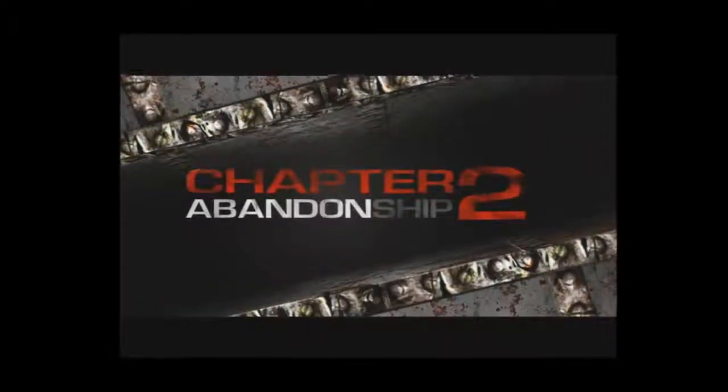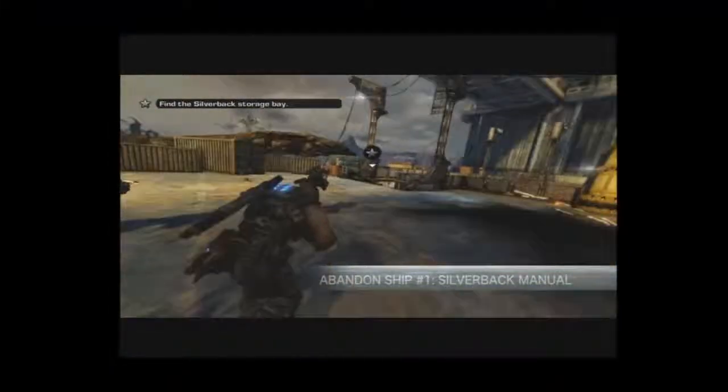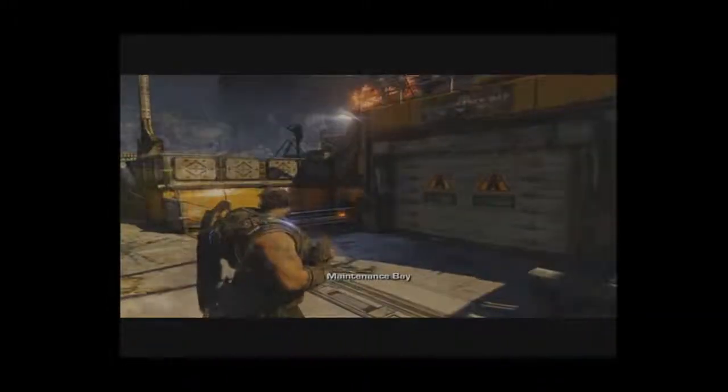And now onto chapter 2 and its single collectible. Survive the sprint across the deck without being squashed by the shipping containers and enter the maintenance bay on the right. Don't let the excitement of piloting a silverback distract you from the silverback manual lying on the crate to the left.